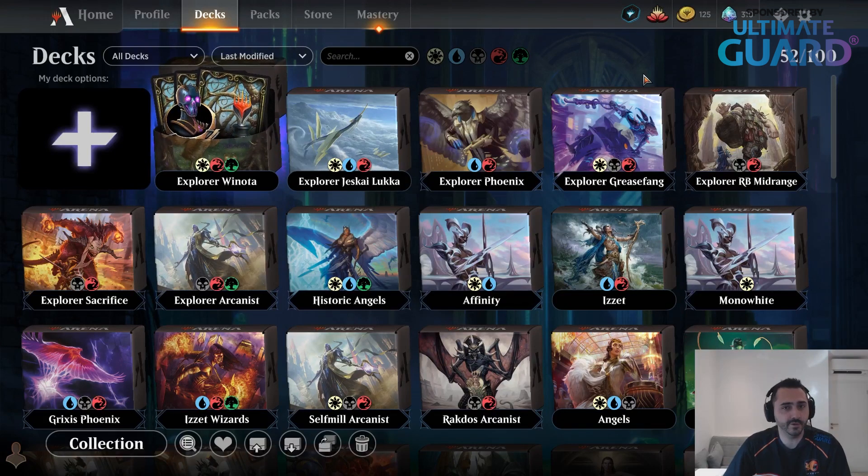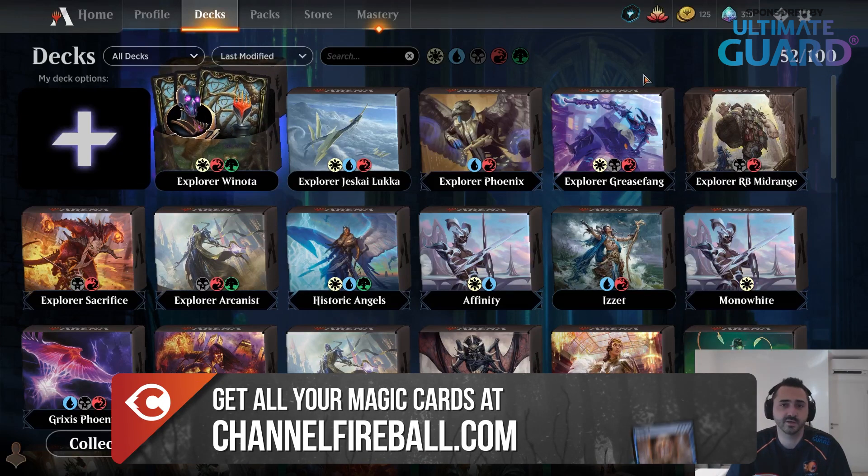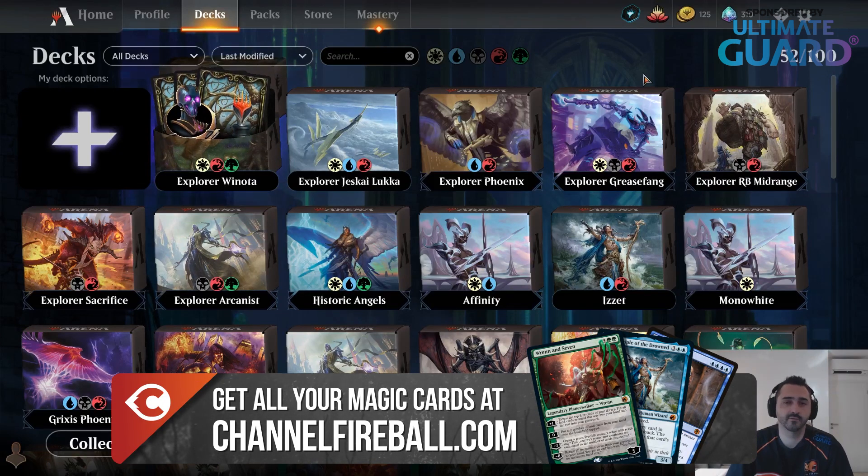Everything legal in Pioneer that also appears on Magic Arena is legal in this format. My understanding is that in the future they basically want Pioneer and Explorer to be the same, so you can practice the format in Magic Arena when you're playing a Pioneer tournament in real life. Cards that only exist digitally are excluded, so there is no remastered stuff, no anthologies, no Jumpstart expansions — none of that is legal.